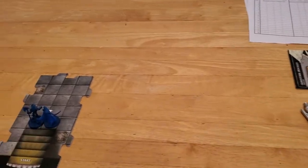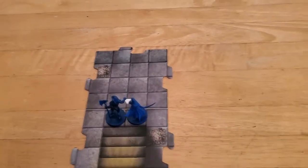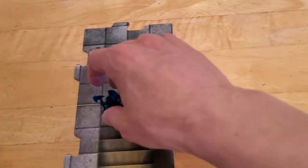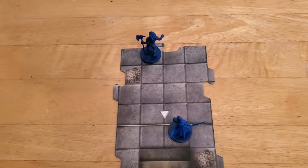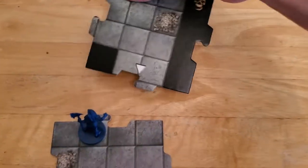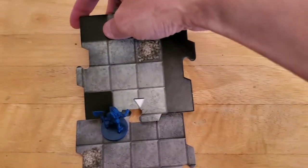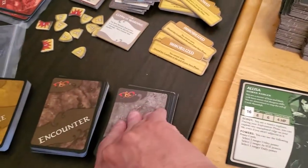Alright, so with that we'll go ahead and get started. I'll have Arjun move first. As always, there's really nothing you can do on the first turn except move out and explore, so that's what we're going to do. Arjun advances to the unexplored edge. We're going to draw a tile — it's a white tile, so we will not get an encounter. And we'll draw a monster for Arjun, and we're starting off with a skeleton.